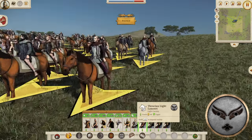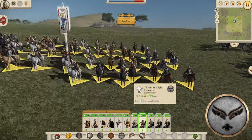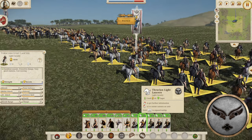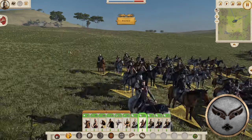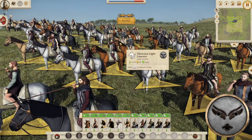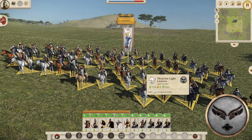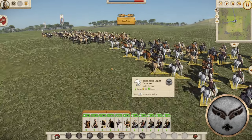Then we have the Thracian Light Lancers. Looking at these guys you can tell they're very light — where is their armor? They don't need it because they're going to be extremely fast. Stats: 28 charge, 12 morale, 11 melee attack, 15 defense. They're all about the charge — early game they'll do plenty well against light infantry charging in the back. They've got to be a smash-and-grab unit. Don't try to give them extended melee because they will die from the lack of defense. Charge in, get out, charge back in — hammer and anvil repeatedly.